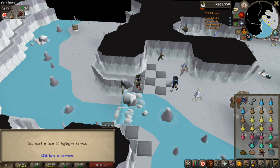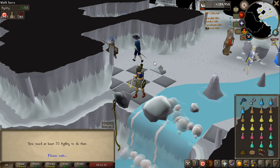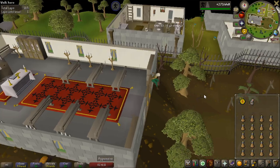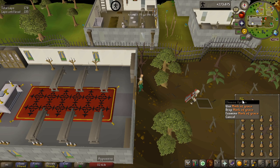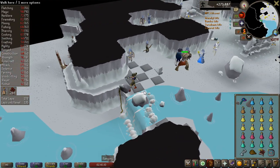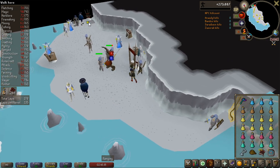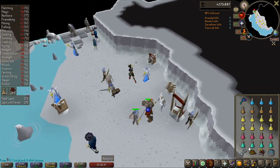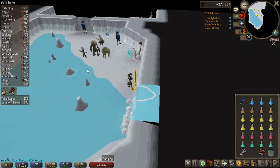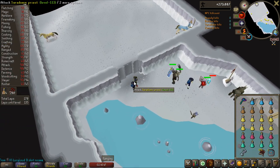I had 65 agility and I thought if you have a Summer Pie you can boost to 70 and go down, but apparently it's not boostable. When I jump down here I will get 70 agility, wasn't actually too bad, but agility is by far the most boring skill in the game in my opinion. I already put the rope down on this one so I only have to bring one more rope, and I have that in my inventory. Let's go all the way here and use it on the second one. Even though my stats are drained now and I'm 67 agility, I can still go down - here we are outside of Zilyana's room.